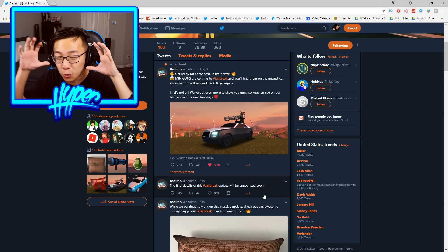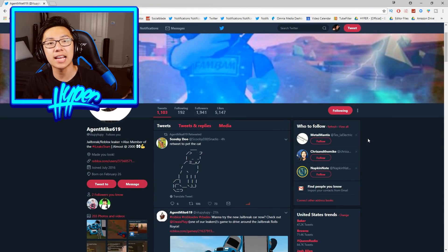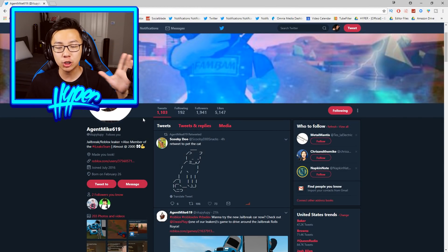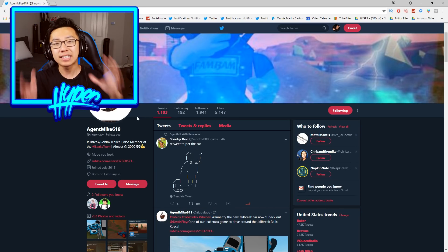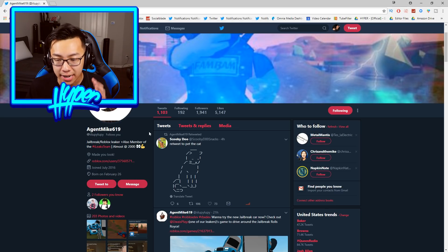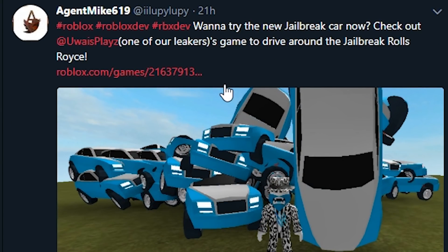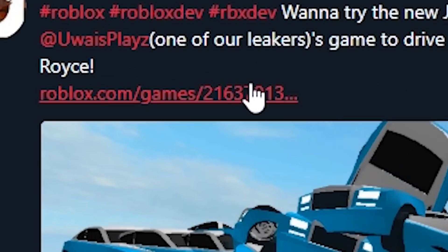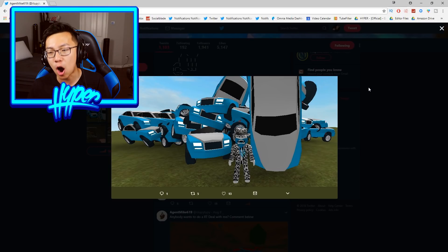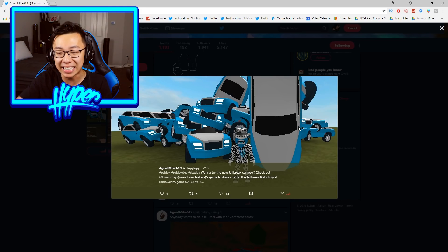Now it's time to show y'all the real stuff that y'all have been waiting for — this is how you guys test drive the brand new Rolls-Royce. In order to test drive it, y'all actually need to go to the Twitter account iiloopyloopy, also known as Agent Mike619. This guy is known for leaking things added into Jailbreak and recreating certain models before they're announced. He tweeted out 21 hours ago: want to try the new Jailbreak car now? Check out Uwe's Plays, one of our leakers' games, to drive around the Jailbreak Rolls-Royce. And it links to a game, and you guys can see there are a bunch of Rolls-Royces just chilling.